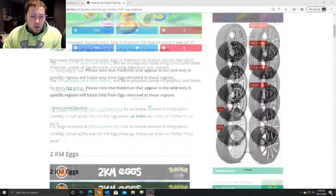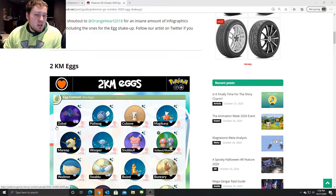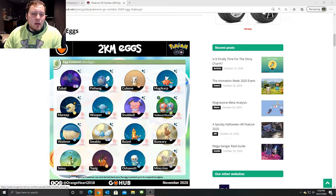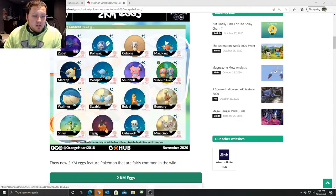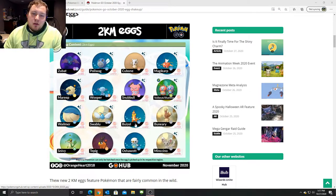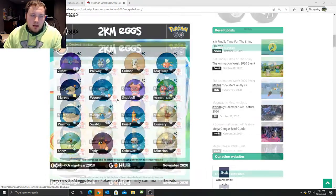Let's go over some of the eggs you can hatch. Two kilometer eggs — what's worth hatching? Well, shiny Zubat is a given, shiny Poliwag maybe if you don't have one or a good IV one. I'm still hunting a hundred percent. Magikarp if you still need it, Cubone, Whismur, Mareep is finally in two kilometer eggs — that makes sense. Wailmer's not a bad shiny, Gen 5 starters are in here. Two kilometer eggs as normal aren't that great, with the exception of Zubat and Poliwag.